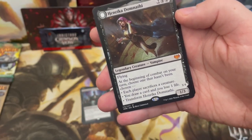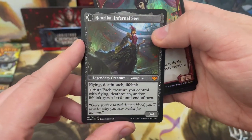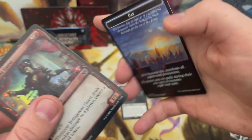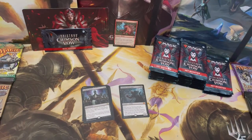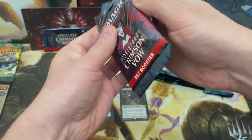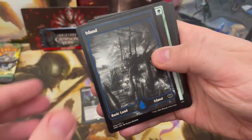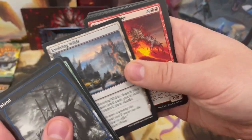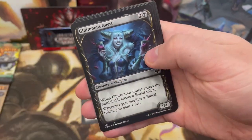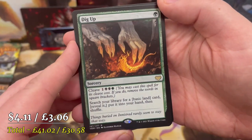Belligerent Guest and day/night tokens — so another mythic for the collection. Still no list card yet. I have no idea what list cards got added or removed, so hopefully I get some good ones and not just the same old stuff like Ornithopter.